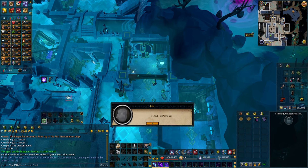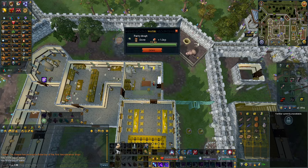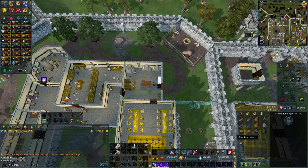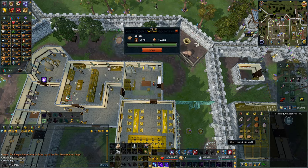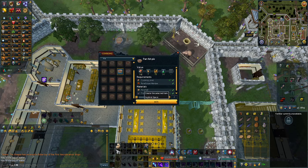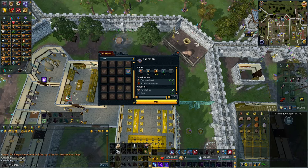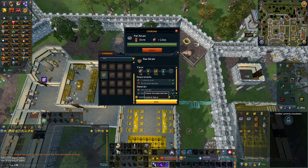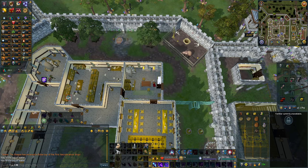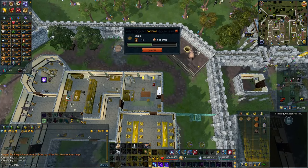If you're an iron account, making a fish pie is fairly easy: you need a cooked trout, a cooked cod which you can get from big net fishing, and a raw potato. Use the trout on a pastry dish, then use the raw cod on it, then the raw potato, and hopefully you don't burn it. That's why I was making two — just in case I got the off chance of burning one.